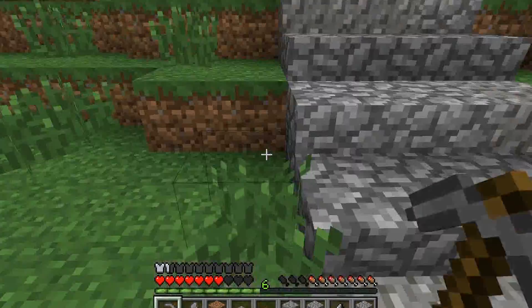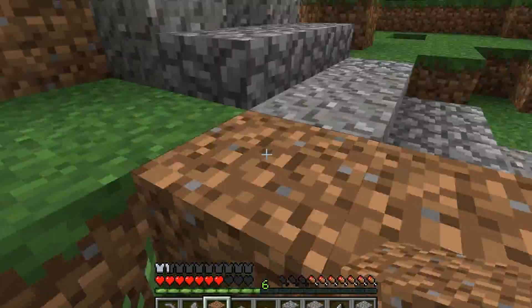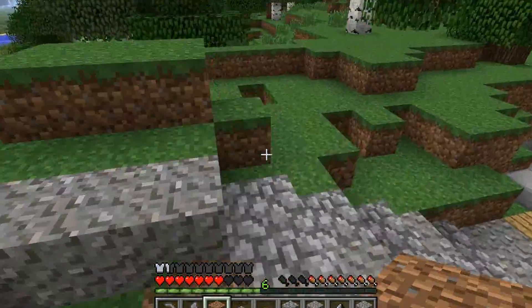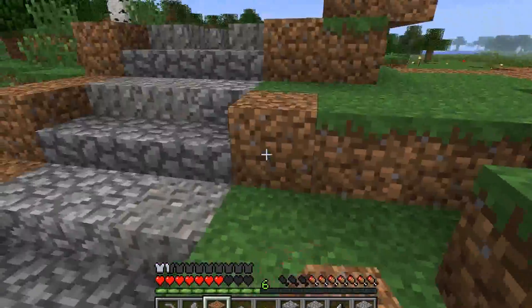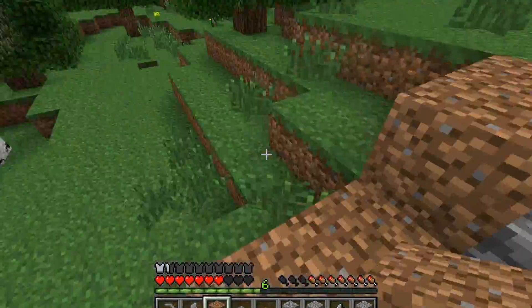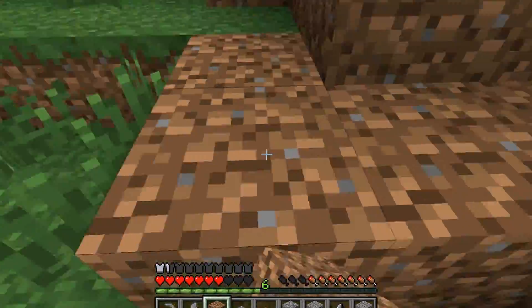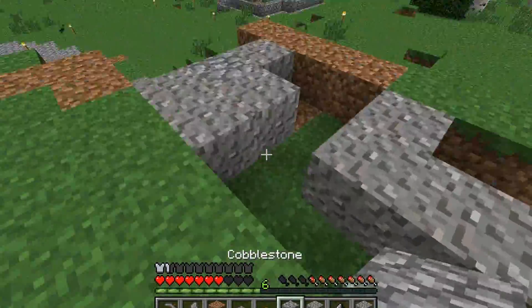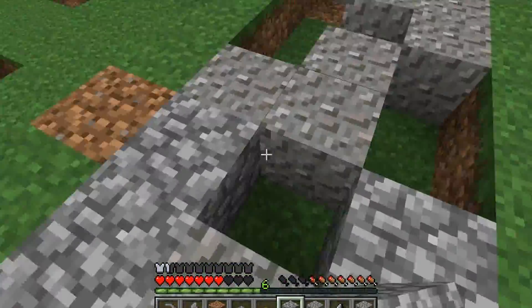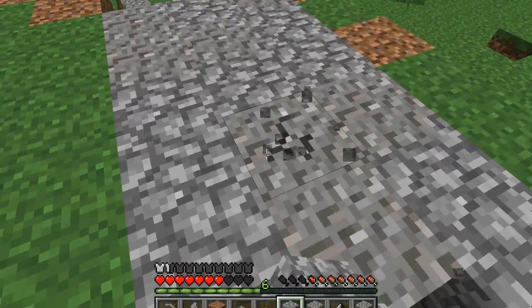Let's make sure that the sides of the stairs aren't showing, so we'll put some dirt along here like that and maybe round it out a little bit to make it look sort of more like a hill. There, good enough. And now let's take some of these — maybe some dirt.